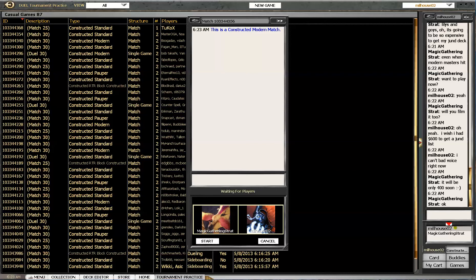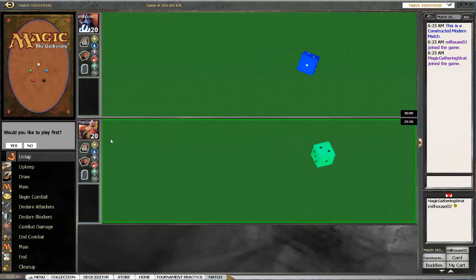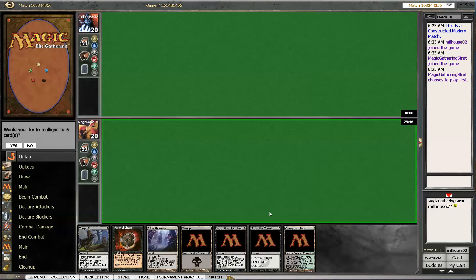Welcome to Magic Gathering Strat. I found a great article about Mono Black Infect in Modern that I will link you to — an article on Pure MTGo from the Becoming a Modern Man column. It was really good and I learned some stuff from it. So I made some changes to the deck, not all of them. And I'm playing against Will, but Will has a bad throat today so he can't film.